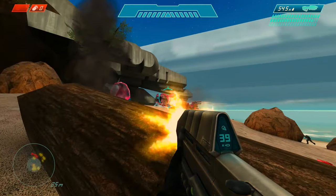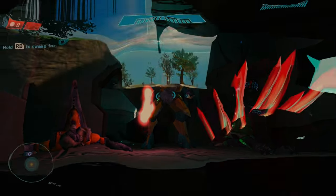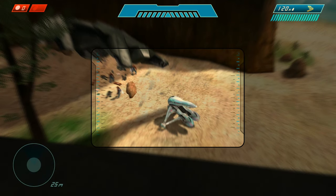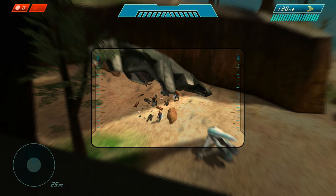In the mod Halo Combat Revolved, after assaulting the beach and unlocking the security override on the Silent Cartographer, you'll spot Bravo-22's downed pelican with three jackals surrounding the bodies, weapons, and ammo, along with the Banshee Ultra neatly parked behind the wreckage.